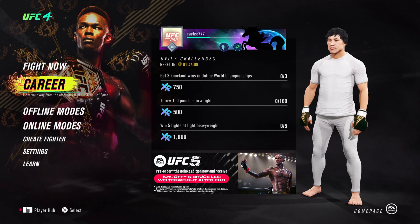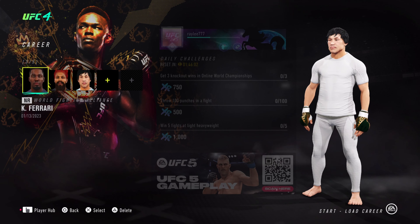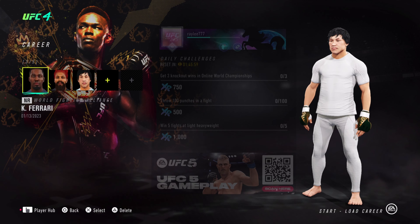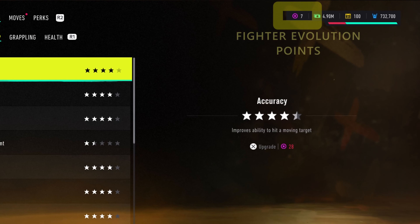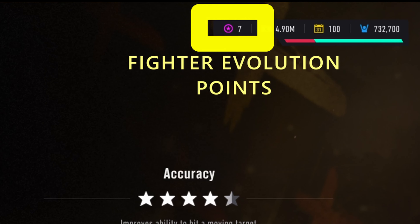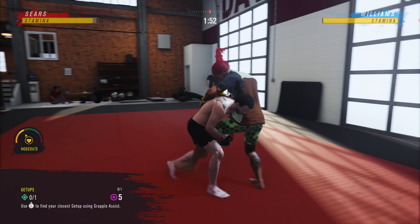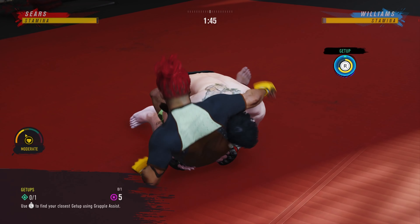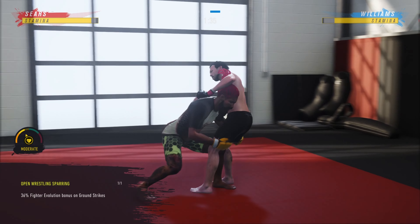The main thing I'm going to be looking into is the fighter evolution aspect of the career mode within UFC 4. When I say fighter evolution, that's really just a fancy word for skill tree. The fighter evolution points are essentially your experience points that you earn from completing tasks. This can be done in several ways — you can go into an official match, win it, and get some fighter evolution points. There are also other ways, like sparring sessions, which is a fantastic way to get evolution points.